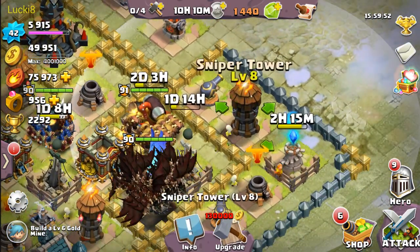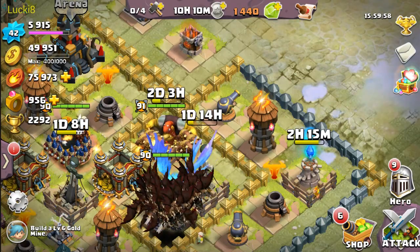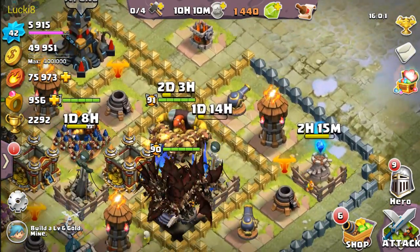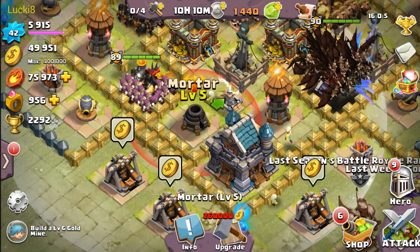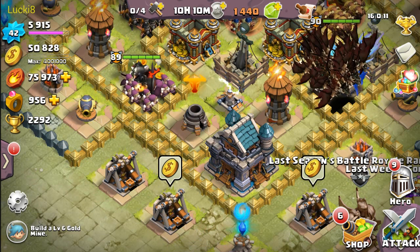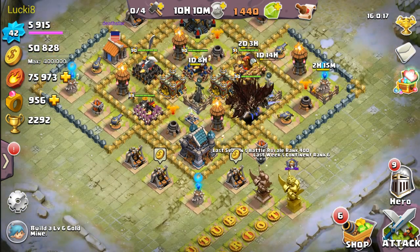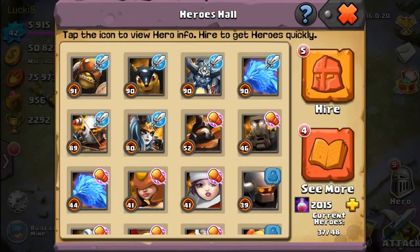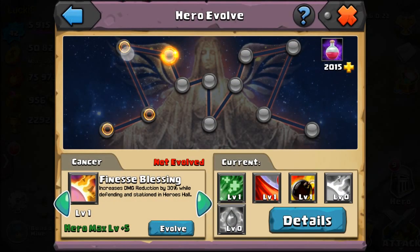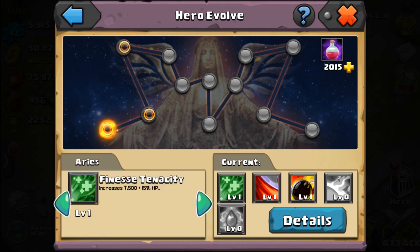As you can see here there's a sniper tower with a glowing little orange icon on top of it. Same thing for this mortar — on top of it, it has a clonable icon. That means a base has a hero that has the evolution for that structure, basically increasing the structure's attack and power. It depends on the hero because some heroes evolve the structure differently.